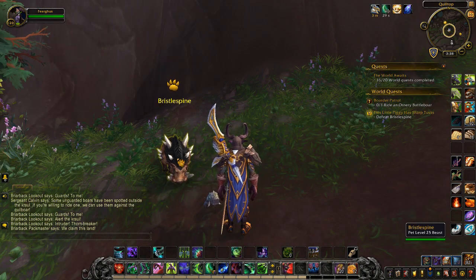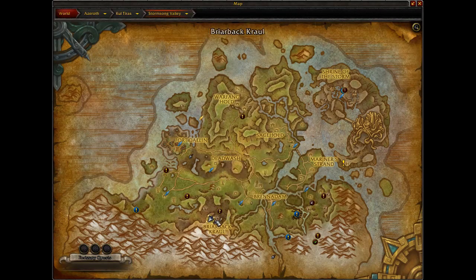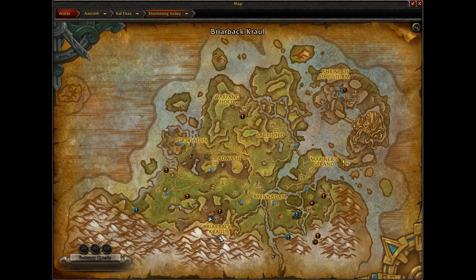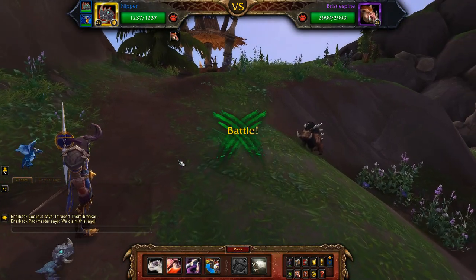Hello Gamers! It's SoftKitty99 in Battle for Azeroth and today I'd like to do the Pet Battle World Quest. This little piggy has sharp tusks to defeat Bristlespine, the little hog, who can be found at the back of Briarback Crawl, up on a little hill right at the very back of the crawl. We're in Stormsong Valley and here is Bristlespine. Let's Pet Battle.